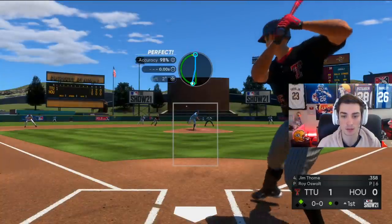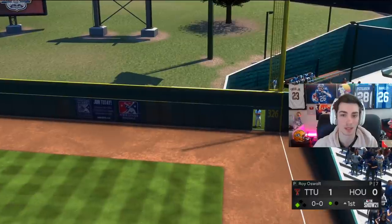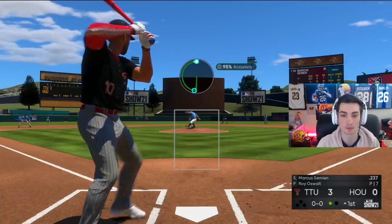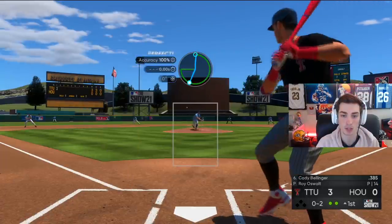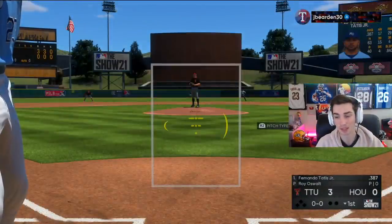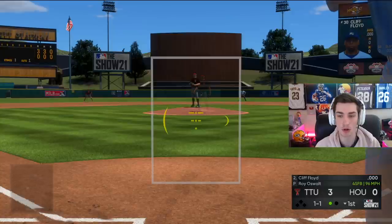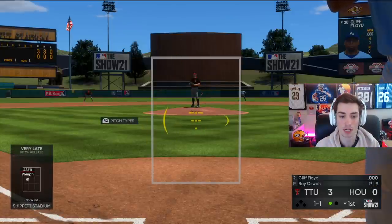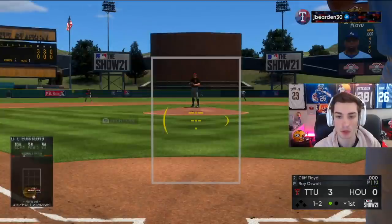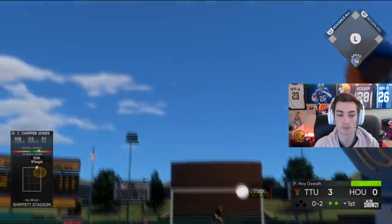We have to mix up our approach. That is a home run — hung a changeup down the middle, not where I wanted it, and we pay for that dearly. We're down three nothing in the blink of an eye. Just classic stuff, honestly. We get this guy looking — slider right in the back door — strikeout for Roy Oswalt. We struck out every out we had, but unfortunately allowed a BS hit, then a rocket hit, then a homer.